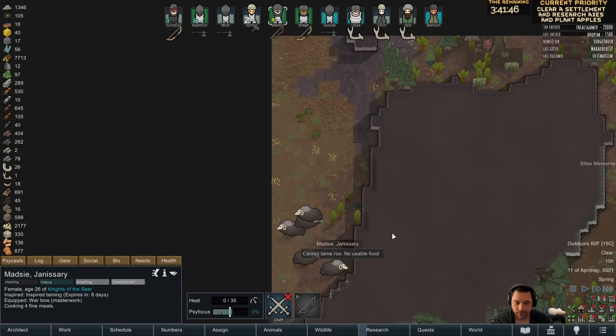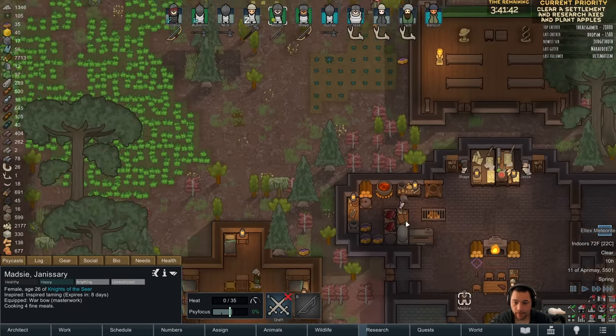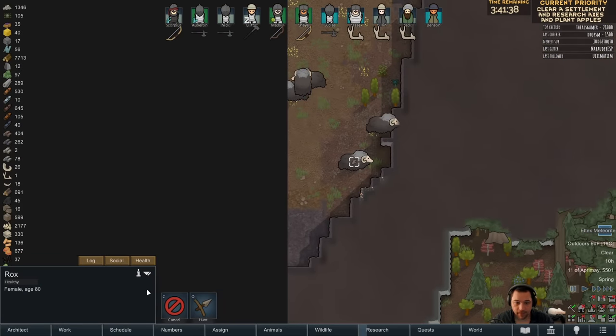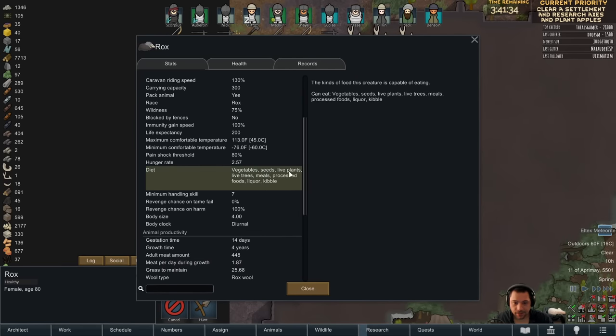What do you mean, no usable food? No, I have usable food now. Quit arguing with me. Stupid game. Really? They don't want berries? I don't believe that. Vegetables, seeds, life plants, meal, foods, liquor...